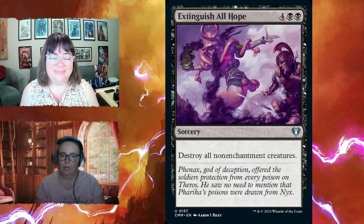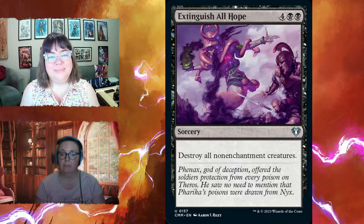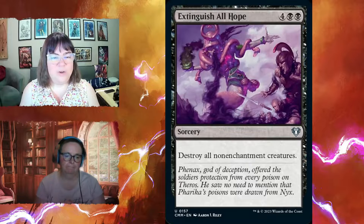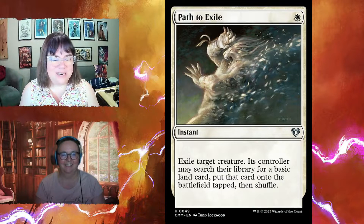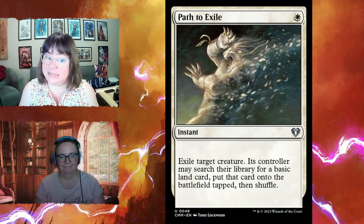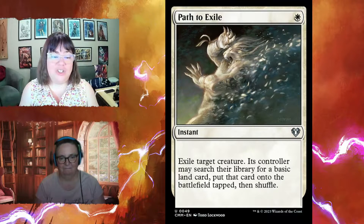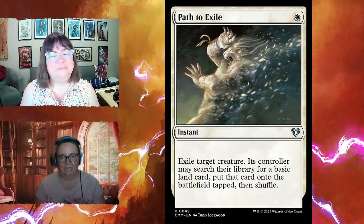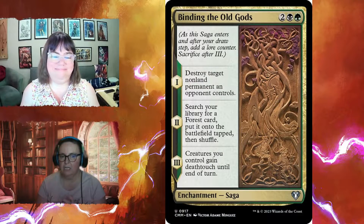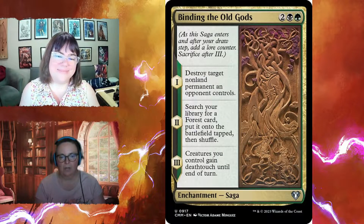Extinguish All Hope for four and two black destroys all non-enchantment creatures — a great one-sided board wipe. Path to Exile for one exiles target creature; their controller may search for a basic land tapped. By the Old Gods is a saga for two black and a green: chapter one destroys target non-land permanent an opponent controls, chapter two lets you search for a Forest card for some ramp, and chapter three gives all creatures you control deathtouch until end of turn.